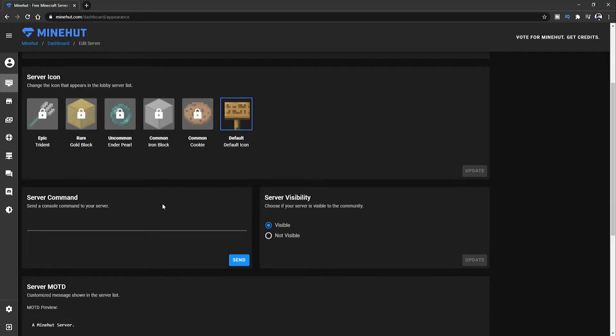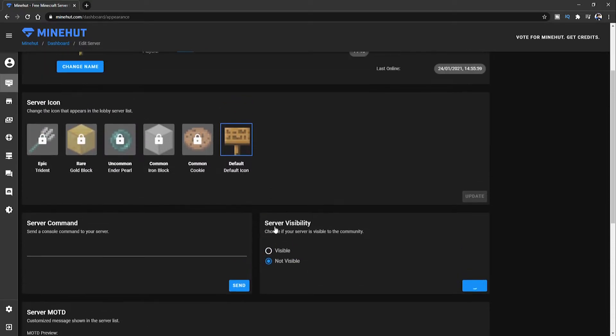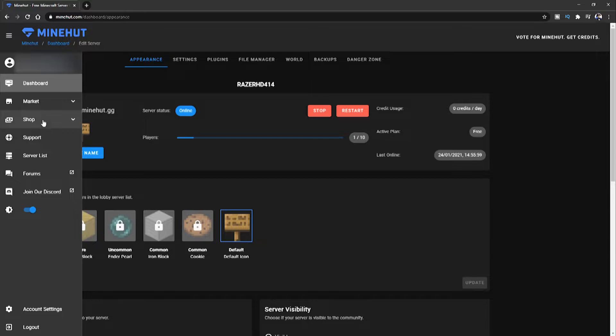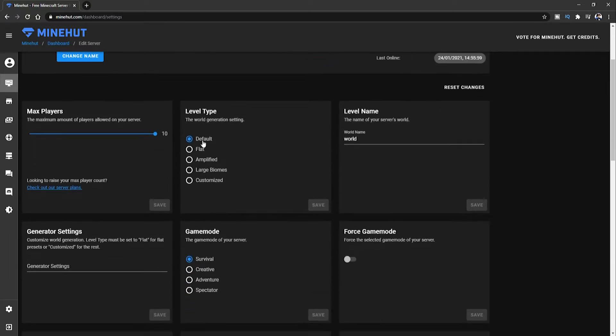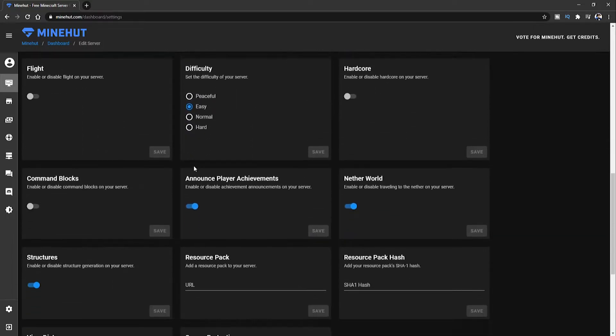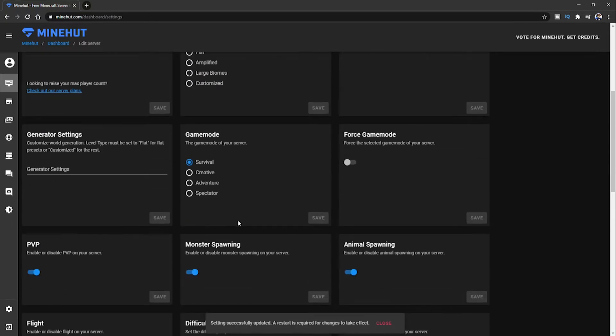Come back over to the server. If you want to change your icon it will cost you money. You can set the server visible or invisible — basically whether you want people to see your server or not. Over in the settings you can change everything: the level type, max players (up to 10, but you can blur it), world name, game mode, PVP on, monster spawning, animal spawning, difficulty — I'll set that to normal. Hit save.